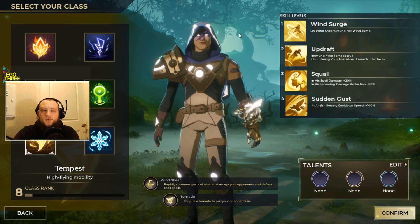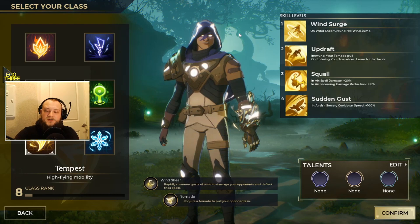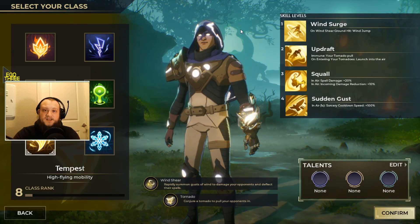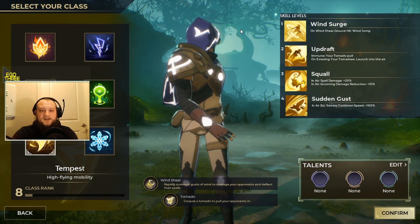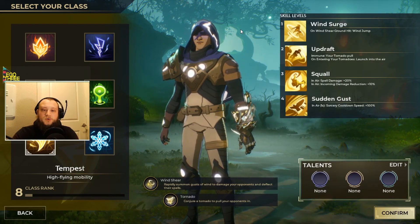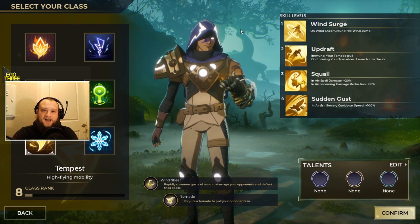Your skills are as follows. Wind Surge: on Wind Shear ground hit, you wind jump — that'll make more sense once we get in the game. Updraft: you're immune to your tornado pull, and on entering your tornadoes you get launched into the air. Squall is your third ability — in air, your spell damage is increased 20% and incoming damage is reduced 10%. Your capstone, Sudden Gust: while in air for one second, sorcery cooldown speed is 100%. That means tornadoes will be flying out of there, but we can talk about that in the demonstration.